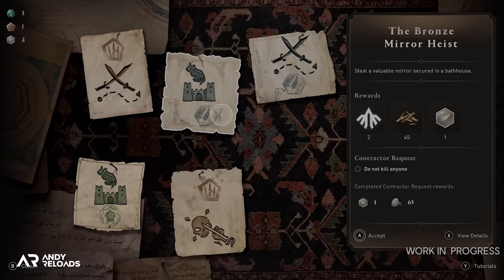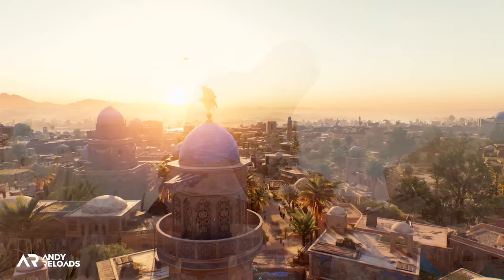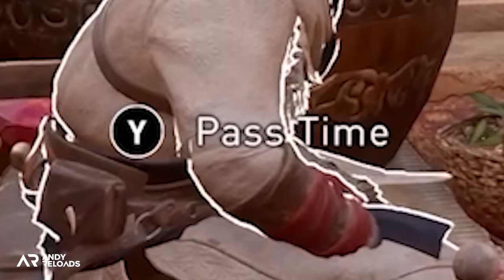Let's leave the bureau and take a look at the meditation mechanic. We did have it in Valhalla, but we also picked up a clip in this reveal trailer where Basim meditates on a bench specifically. If we pause the clip and zoom in, you can see the 'pass time' button pop up, which suggests we can't meditate wherever we want in this game like in Valhalla, but specifically on benches.